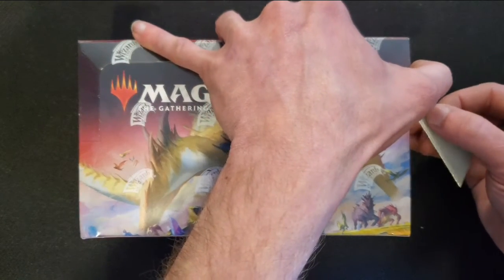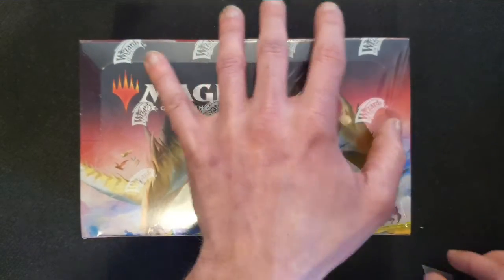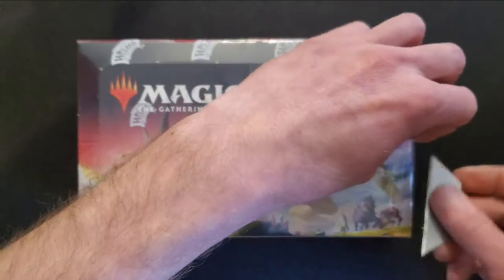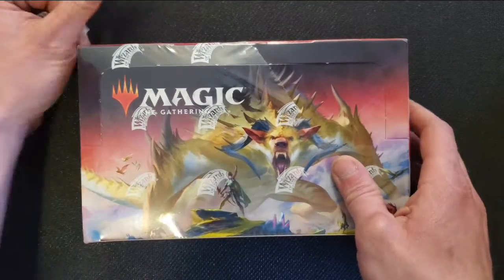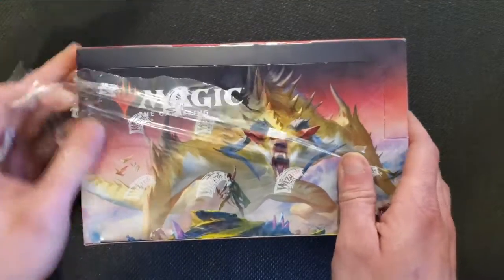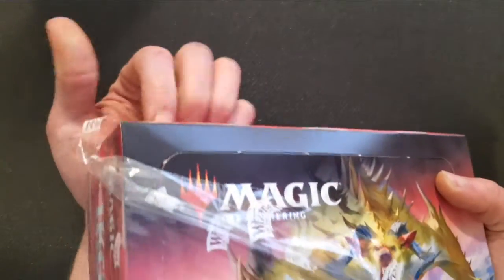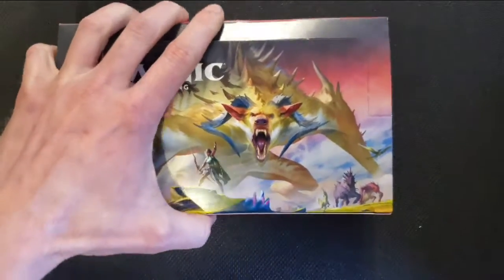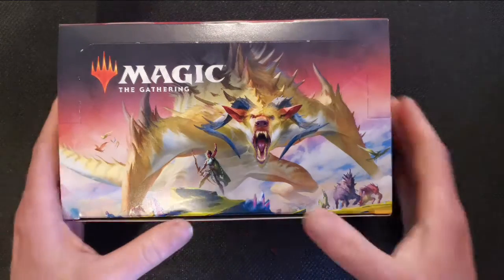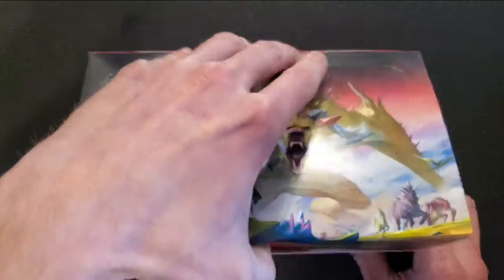I'm going to very carefully cut this open. I would hate to ruin it now at this point — I've been waiting for this for a while. Let's see what we got. If I remember correctly, there is a pack on top that's going to have some special card with it. Like I said the other day, I was hoping I'm going to get a Mothra in this one. I would really like to have Mothra. But I'm pretty much just going to show you guys what the uncommons and rares are. So let's get right into it.